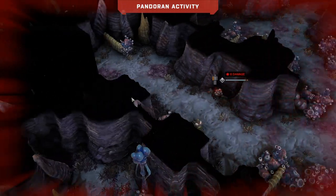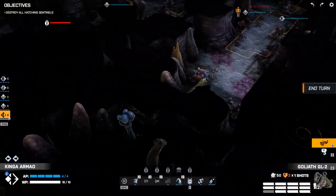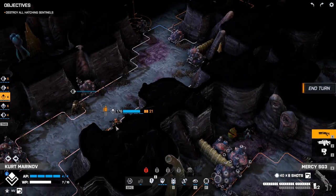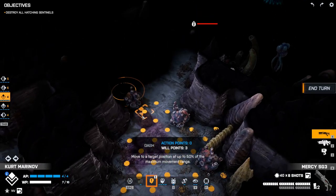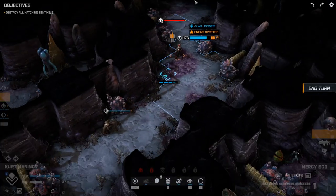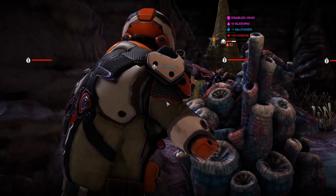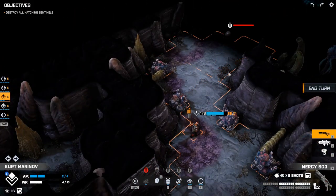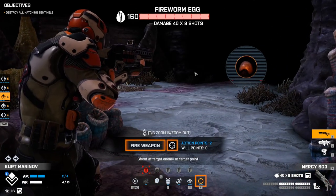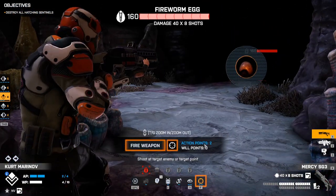Coming out — we can't even see him. Let's dash up here and shoot him in the face. Success! He ran — where did he run to? There. I don't want to shoot at that — do you have a grenade? No.